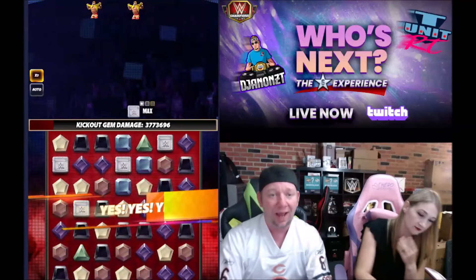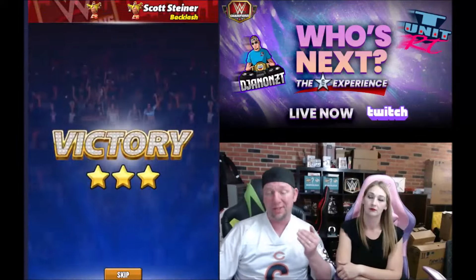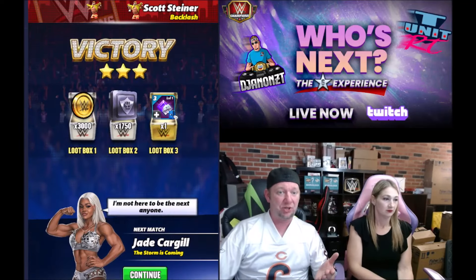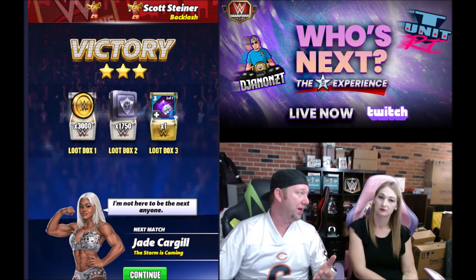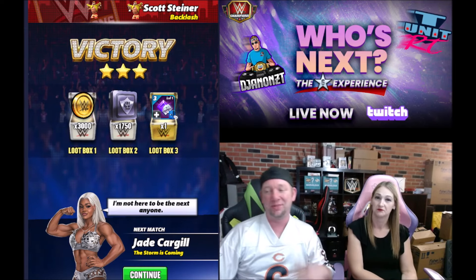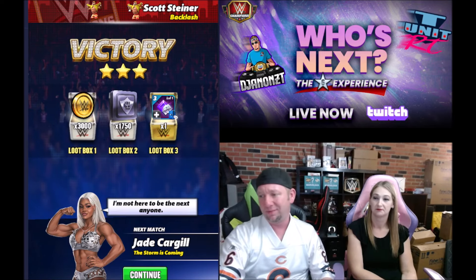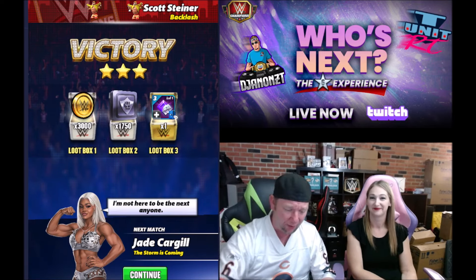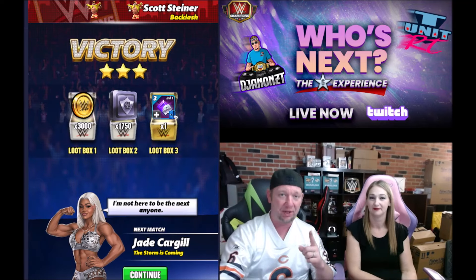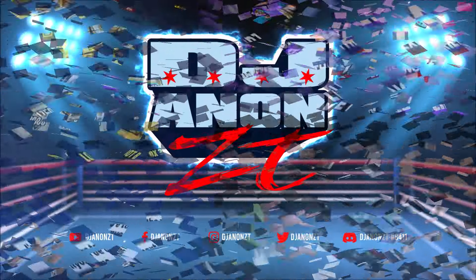Look at that — turn one'd a six star gold right there. That isn't even a tour build. If you've got your tour perks on and you use JBL to get you 100% blast gem damage, I think you're going to be hitting even harder in tours. I don't mess with tour builds though — we talk about competitive builds right here. Turn one action, because that is what it's all about. Until next time.